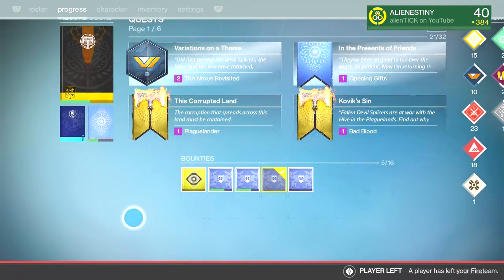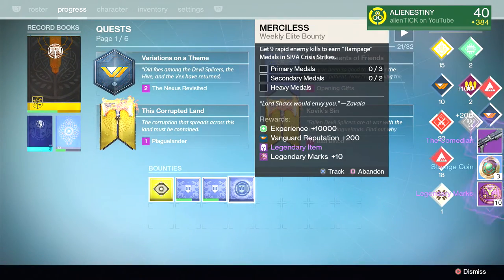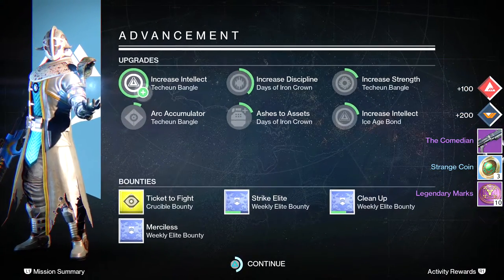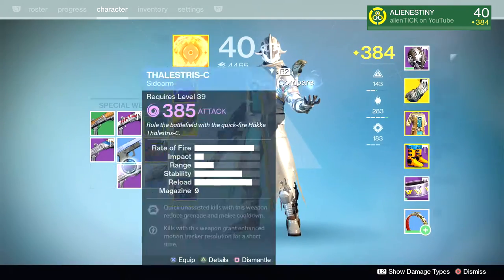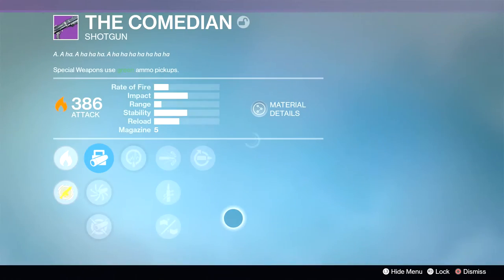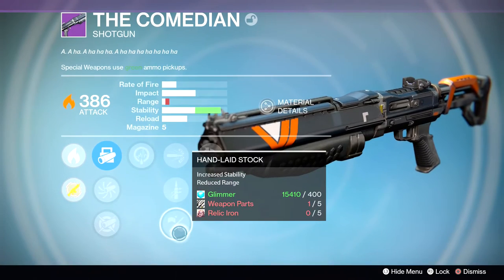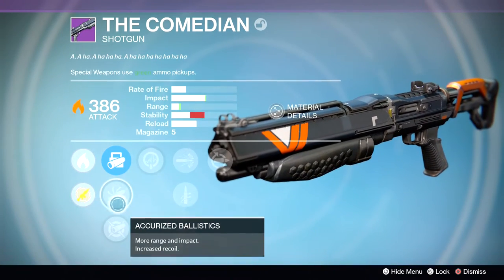For the last sunset bounty, this one was a vanguard shotgun — like, that was a straight up troll. Come on, Bungie, at least give something useful. This roll was so bad and it dropped to 386. That was on my warlock, which is not highlighted at all, but honestly I don't even care about my light because all I do is Crucible, so there's really no need for me to get to 400.